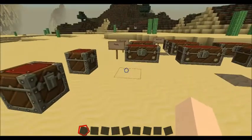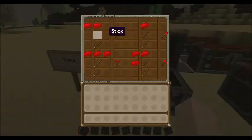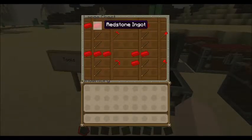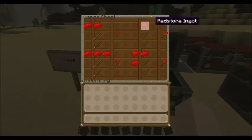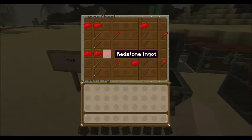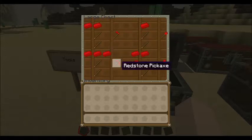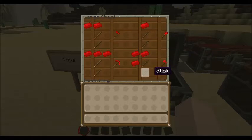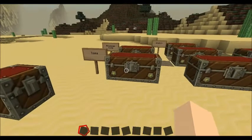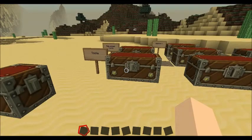So once you get those ingots, we'll get over here to the different tools. You put two redstone ingots like you would for a regular hoe and you get a redstone hoe. One redstone ingot and two sticks gives you a redstone shovel. Three redstone ingots across and two sticks gives you a redstone pickaxe. And you put three redstone ingots like that and two sticks and you get a redstone axe. Redstone's durability is actually between iron and diamond.